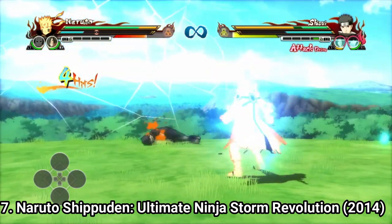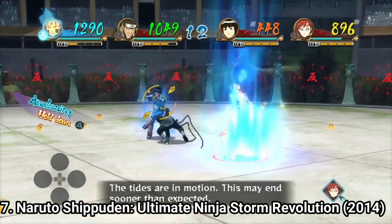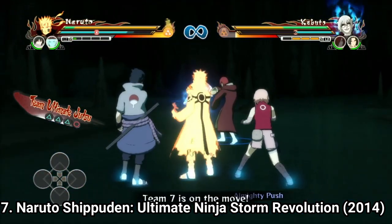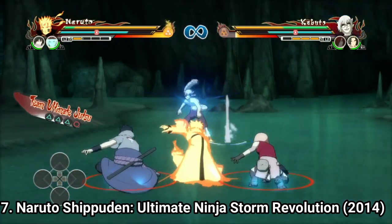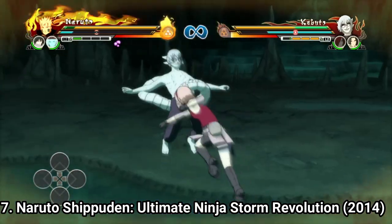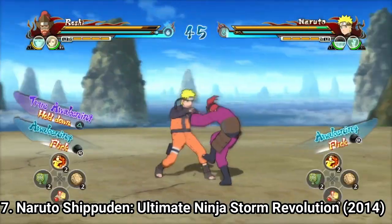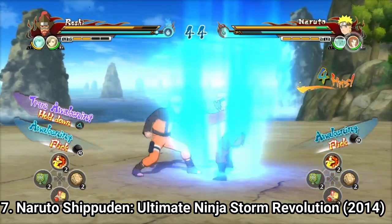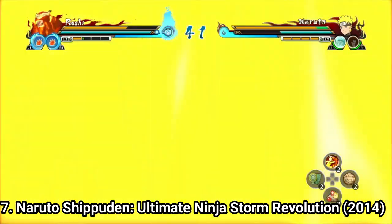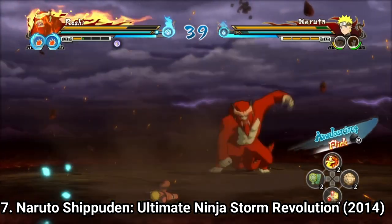In the game you have 2 types of fights: 1-on-1s and 4-way battles. In 1-on-1s you select your assist characters, and this time you have 3 types: the Ultimate Jutsu type — without which you can't do Ultimate Jutsus — the Awakening type, which helps you awaken your character (unless you select it, you won't be able to awaken like in previous Storm games), and the Drive type, which is a mixture of the two.